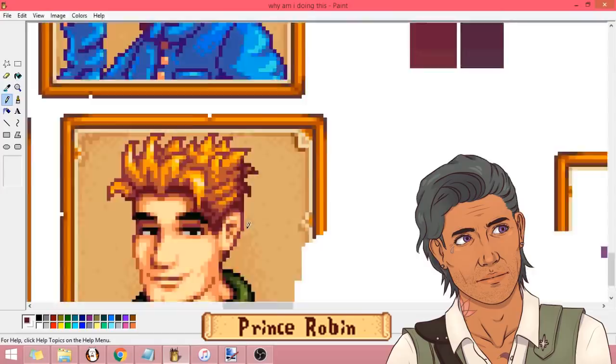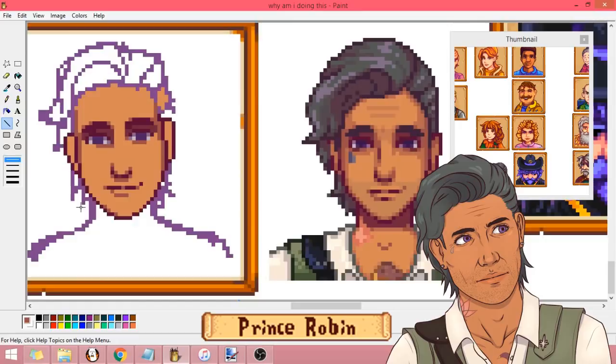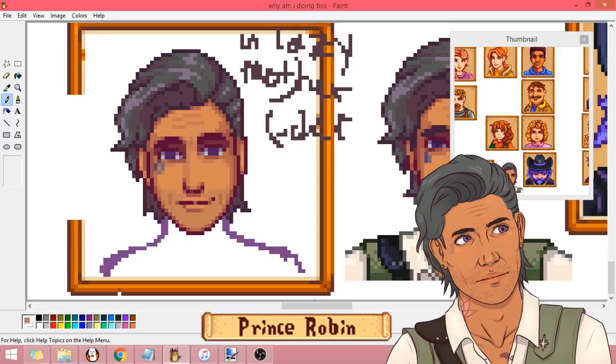With my third attempt, I just said screw it and did it my way so it would look more like him. I give up too quickly sometimes, I think, but in the end I think it was better this way. As long as they look like they halfway belong in Concerned Ape's world, I am satisfied.